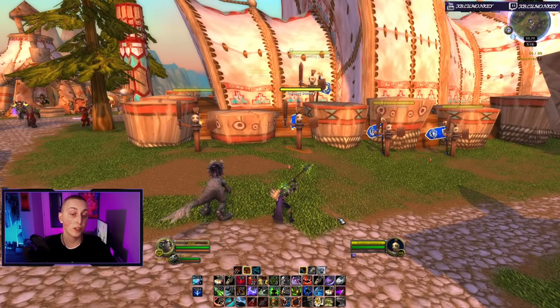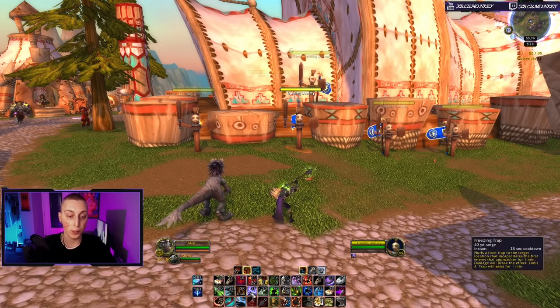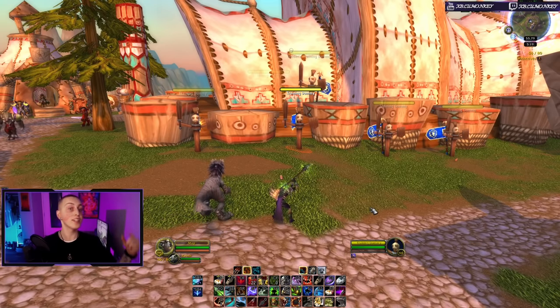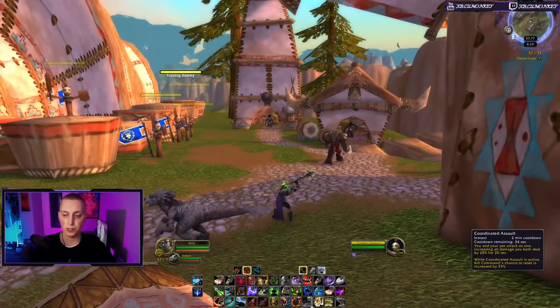When you're playing Survival Hunter you want to keep your distance most of the time — it's an in-and-out playstyle. You cast your damage-over-time spells, then you jump in with your Harpoon, wail on them with your Raptor Strike, and then Disengage and get out of there. It's a hit-and-run spec.